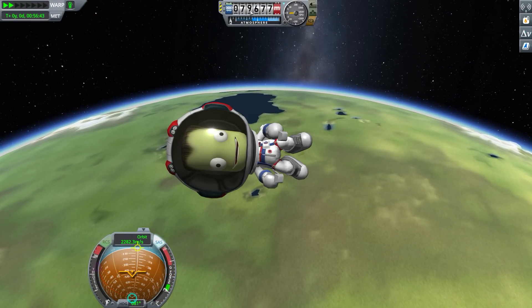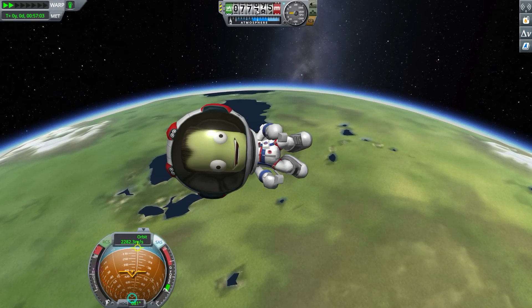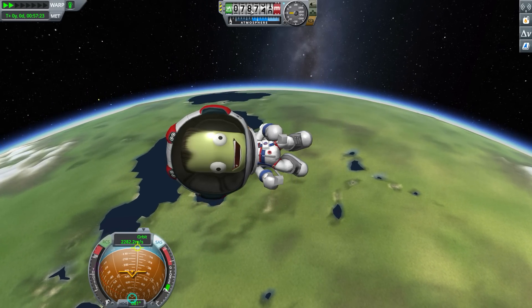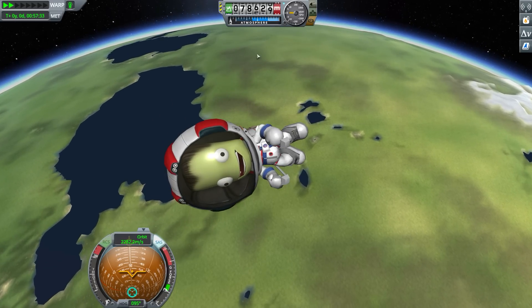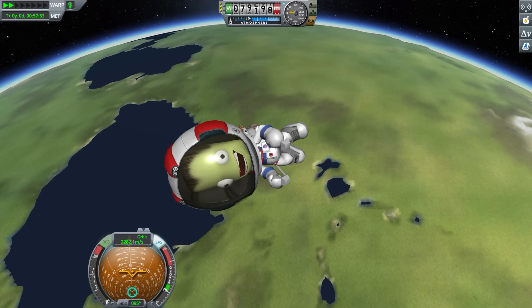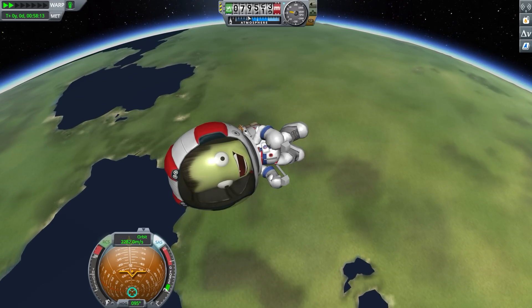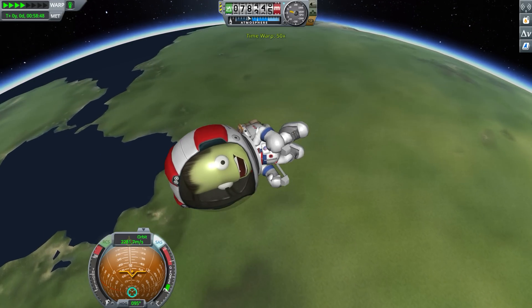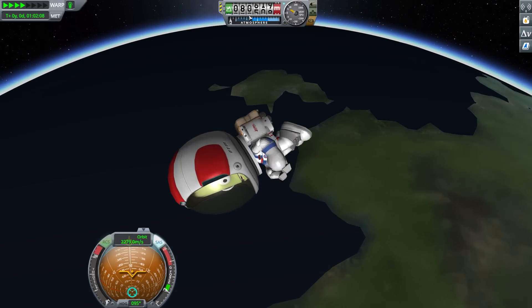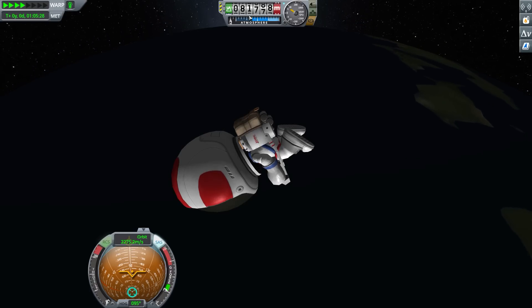For those with a keen eye, you've probably already spotted this new little toggle here. This actually toggles between sea level altitude and ground level altitude. You can see it jumping all over the place as Jebediah screams over the surface of Kerbin — the altimeter fluctuates quite wildly as we pass over different terrain levels. Then when we time-warp over to the ocean, the fluctuations stop and everything remains fairly constant.